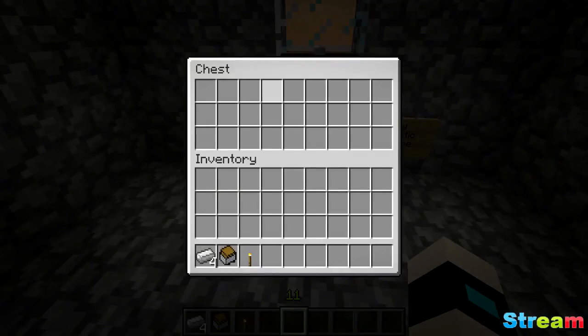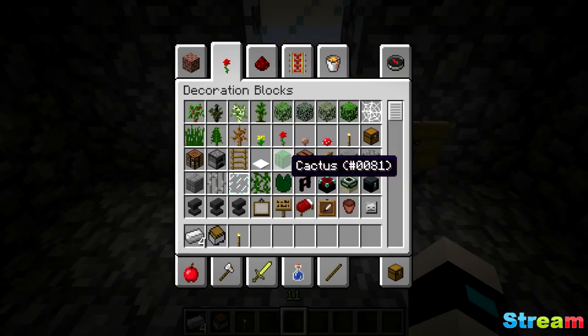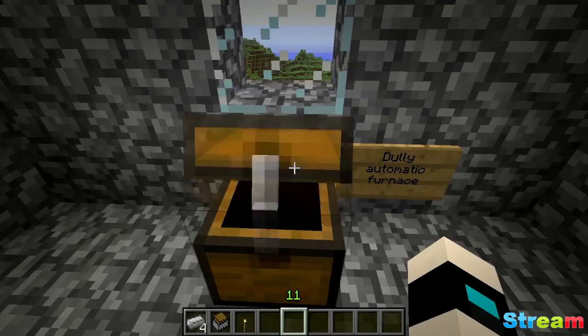So what it does is: you come to this chest here and put your ores in. It only works with iron ore and coal — iron and coal. It was going to work with gold too, but I got lazy and decided against it because it was going to be larger and take a lot more time to make. I'm lazy.